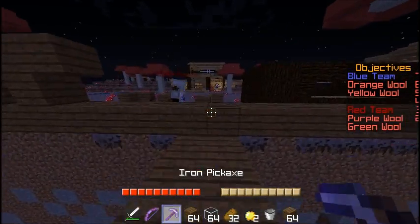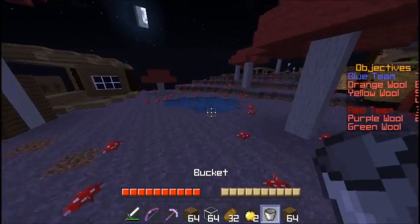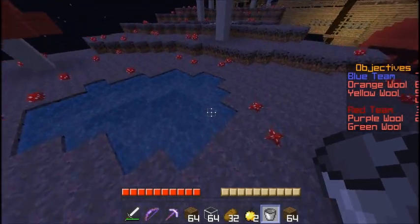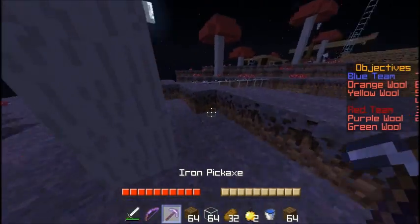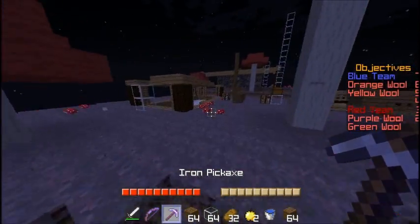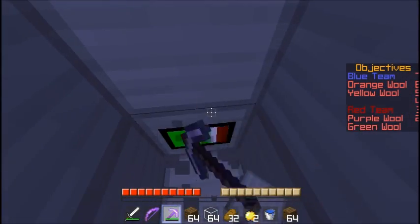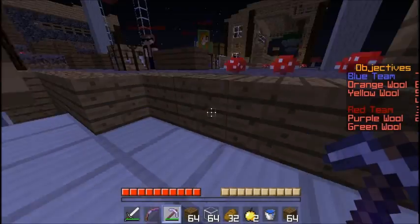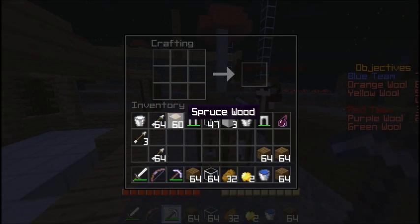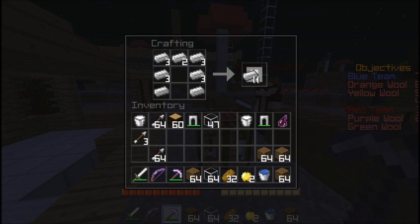That guy did a pretty poor job getting out of the war room. Hopefully we can try and do a better job. Like I said, I got the water. Let's just get this iron — three blocks for a full set. Crafting table. Just do the numbering system. I hate it when it glitches like that.